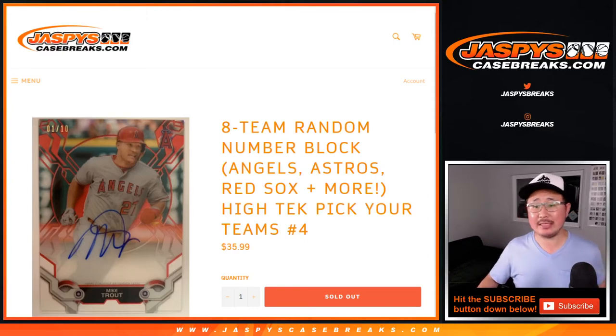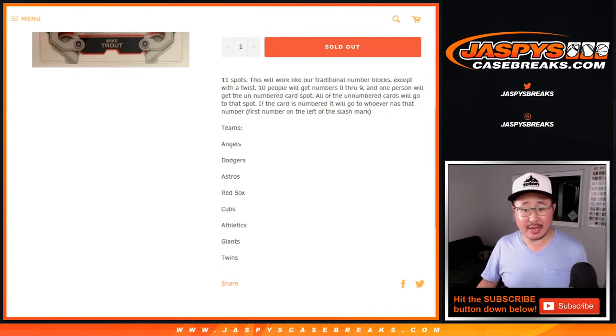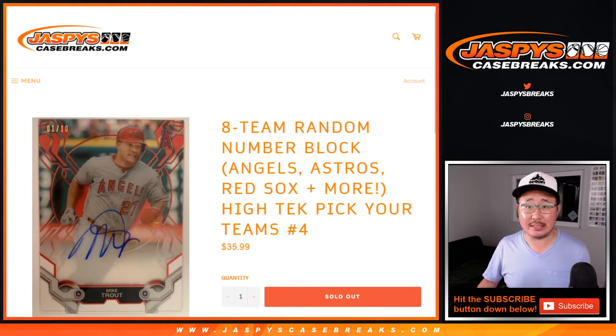Hi everyone, Joe for JaspiesCaseBreaks.com with a number block randomizer for the Angels, Dodgers, Astros, Red Sox, Cubs, A's, Giants, and Twins for Pick Your Team Number Four. JaspiesCaseBreaks.com.